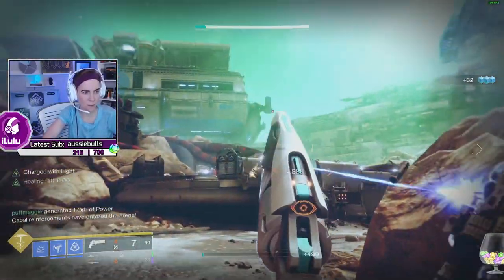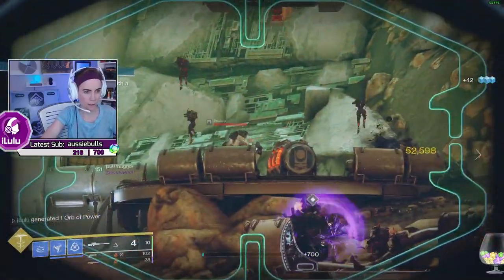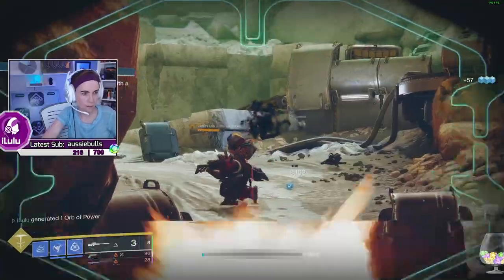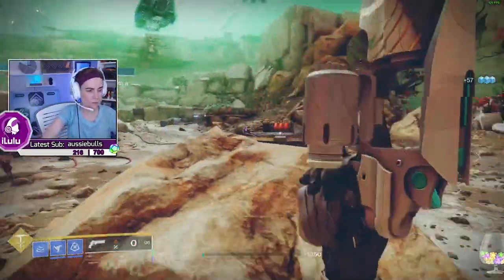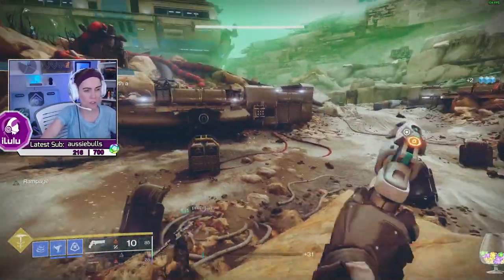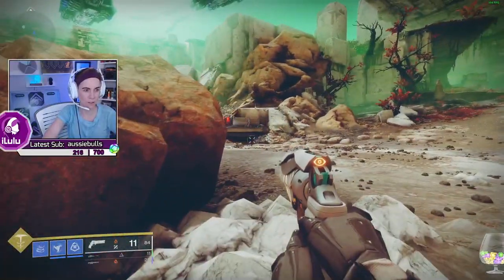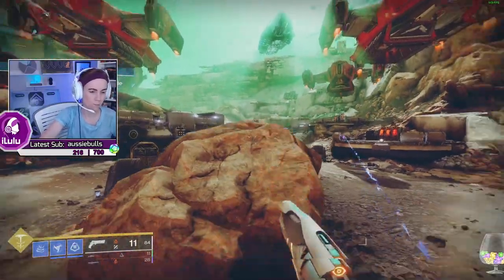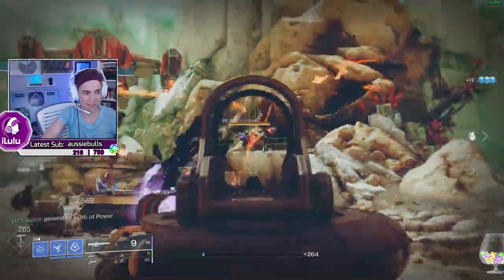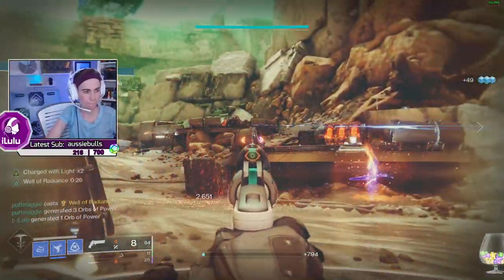We ended up doing the left one first too, because it spawns fewer ads — only three ads would spawn when you destroyed it. But on the last one, several ultras spawn on that platform, so we did the far left one first. There's no add on the left here. Just stay back here when he blows it up. Don't go up there Maggie — I just put ammo. Drop pods only happen for the champions or if you miss. Our guy missed one time and it spawned a drop pod in the middle.